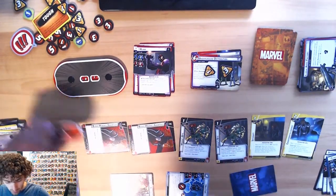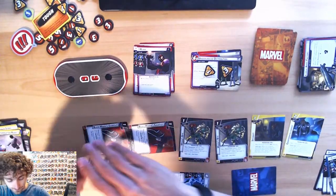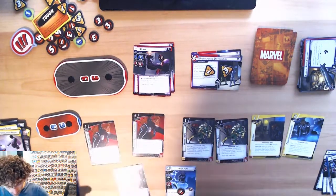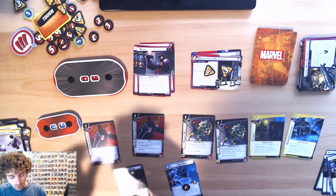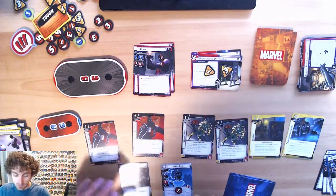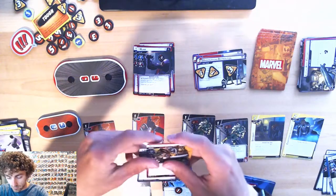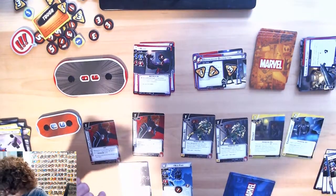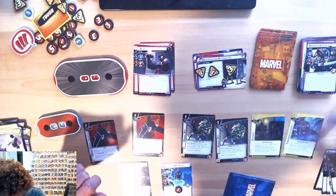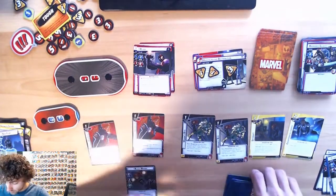We'll recover three and then flip over to Black Widow's alter ego side — that's what we'll do. Everything readies up and I draw five cards. Claw is going to put one scheme there and deal three damage to me. I'll use Nick Fury to block it all, so he's discarded — that way Black Widow can still stay in the fight.